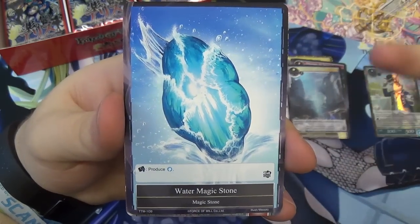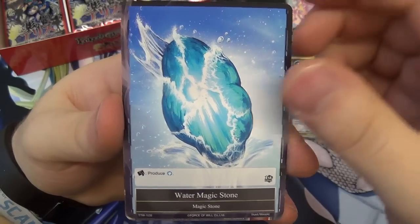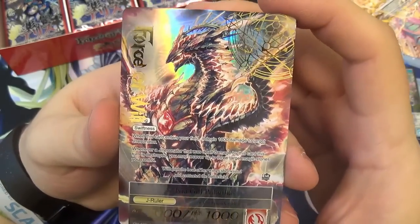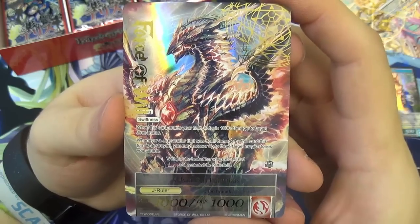We get a water magic stone. And then we get quite excited — let's flip it around properly.